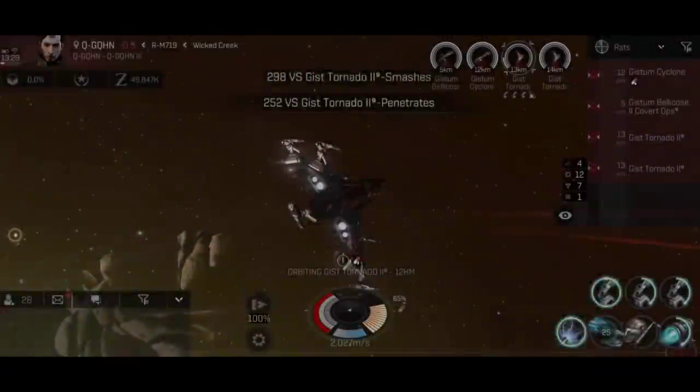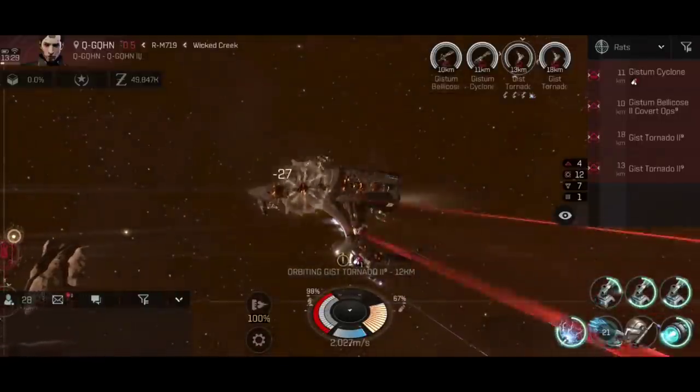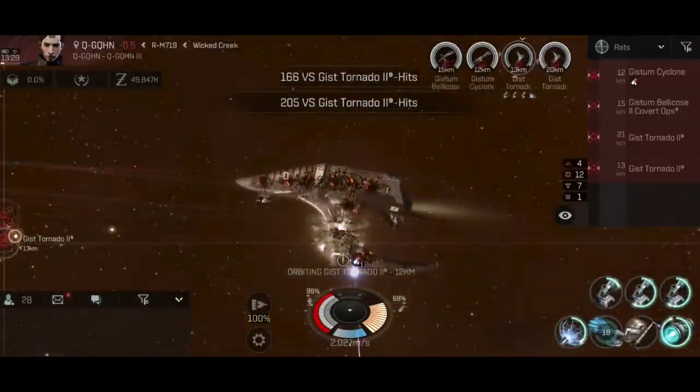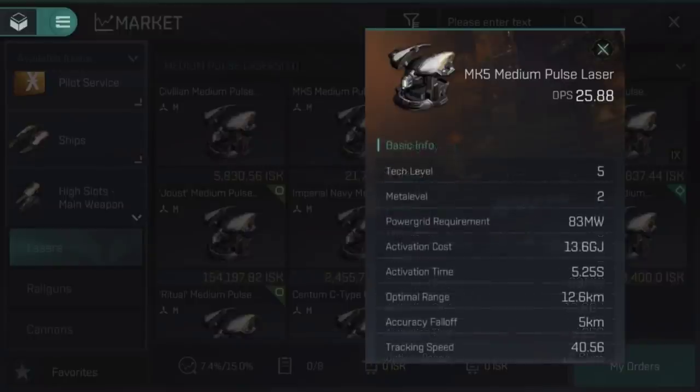That's a lot of scary maths, but hopefully it helps explain exactly how turrets work. Lasers deal predominantly electromagnetic damage with a little thermal, making them devastating against shields but inefficient against armour. Laser turrets tend to have a fairly long optimal range, but suffer from a short, sharp accuracy falloff, which means the damage decays quickly if you exceed optimal range. Laser turrets also use a noticeable amount of capacitor each time they fire.